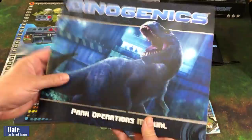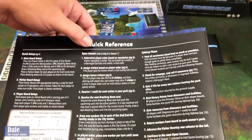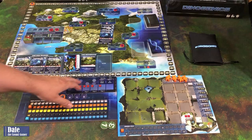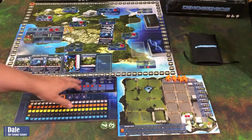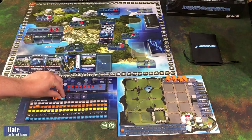On the back of the park operations manual is a quick reference guide for going through the seasons. The game takes seven seasons, each with an open season and upkeep phase. During the first season we skip to step six, but for this tutorial we'll pretend we're in season two. Step one: determine player order based on reputation - ties are broken by number of undamaged facilities and credits.